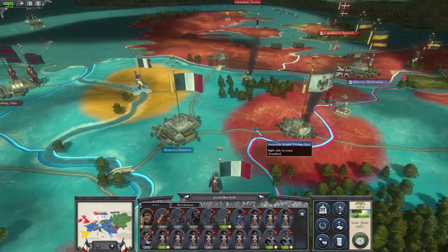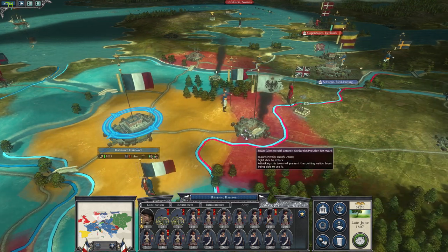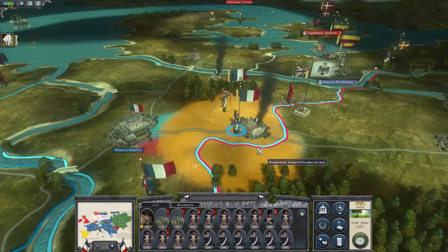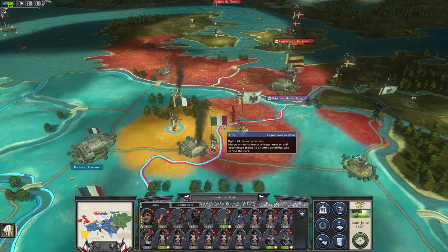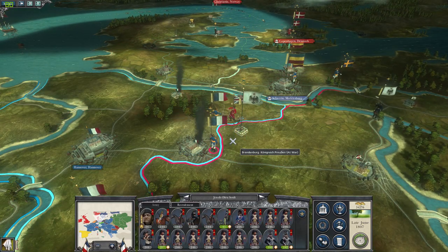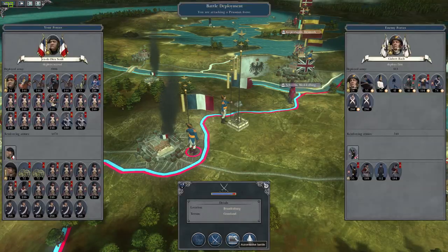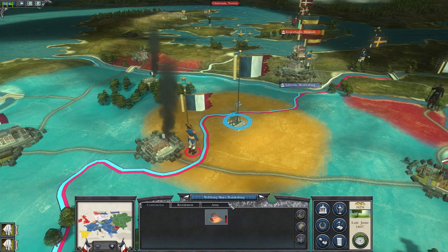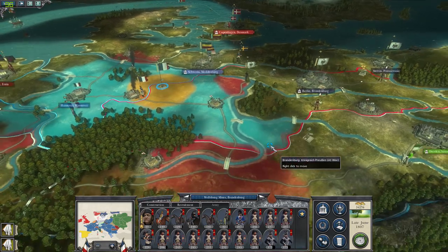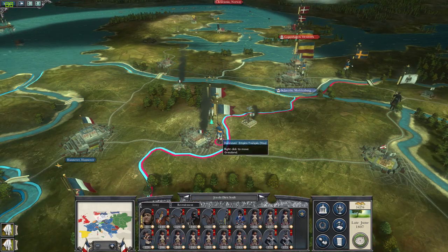We'll draw these two armies together - the Belgian army and the army here - and force the Prussians over onto their side. We can force the British back and then destroy the Prussians at the border. We've destroyed the British army as well, but we're gonna hold on the border.